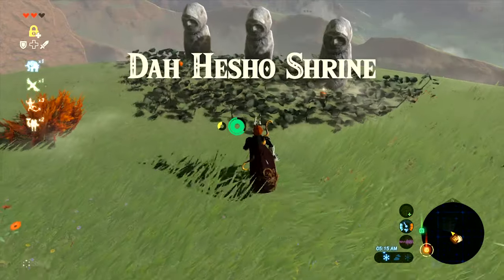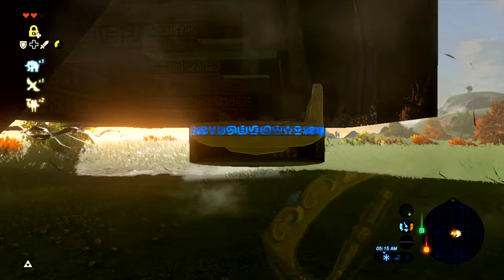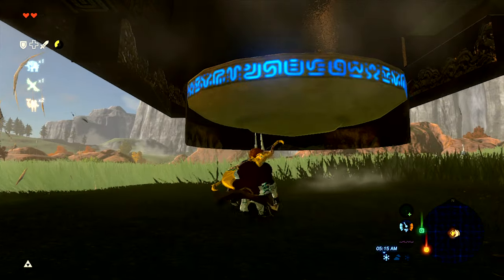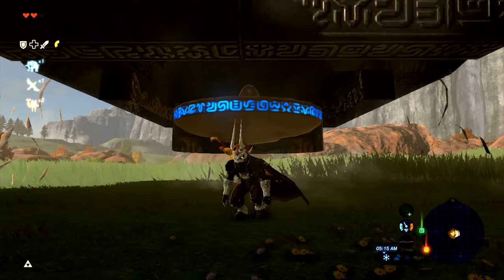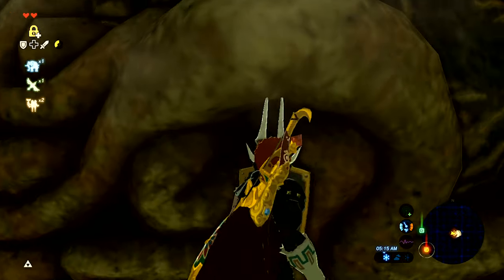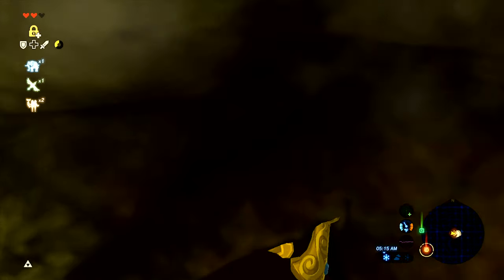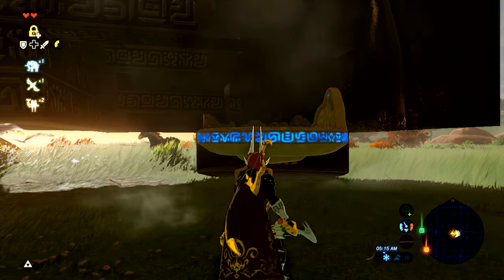The Dahesho shrine had an issue where you can actually get stuck under the platform and can't get out. I tried walking in every direction, tried jumping — everything I could try didn't get me out of there. Fortunately, if you just keep retrying you can in fact get in, but you've got to be careful about getting stuck under that platform.